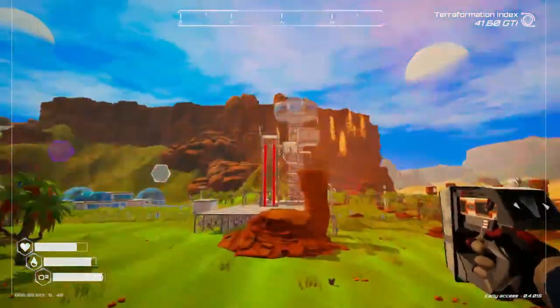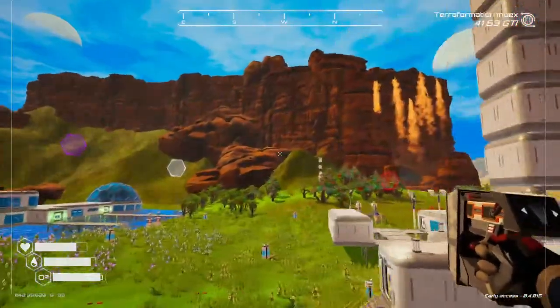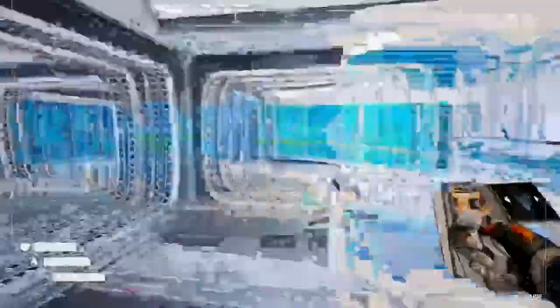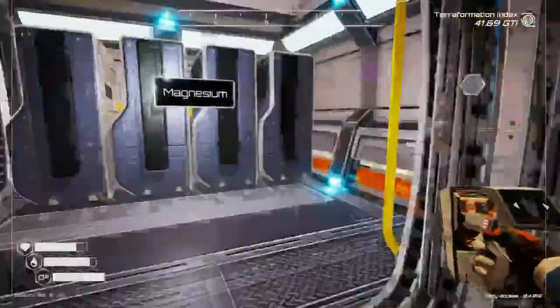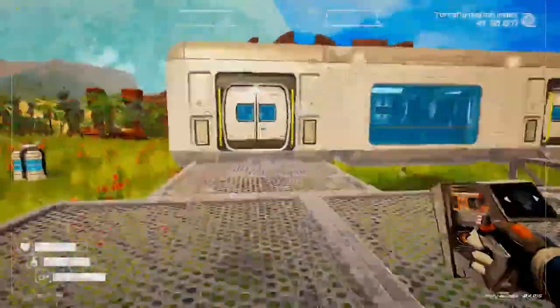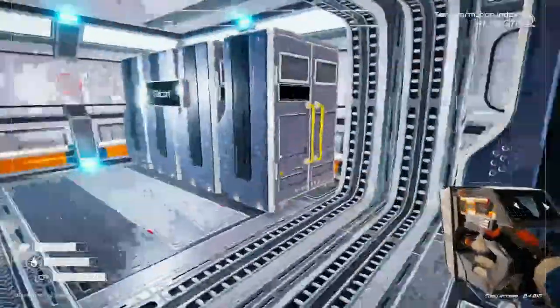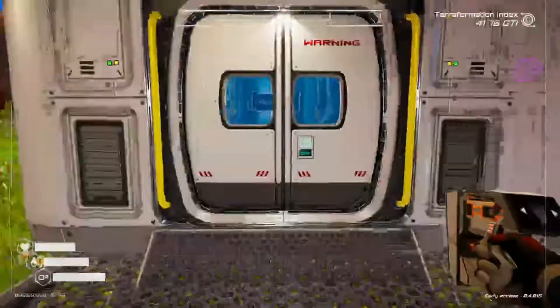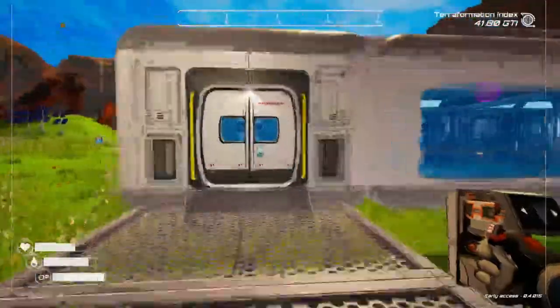I'm looking forward to these tier 3 tree spreaders - that's going to be our final blueprint that affects our terraforming index. The remaining blueprints after that are just going to be our pulsar quartz and then the fusion crystal thing. There will be nothing else to actually build, especially nothing that will improve our oxygen, heat, pressure, biomass, or anything like that.